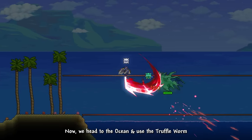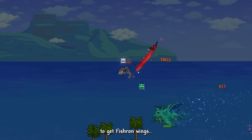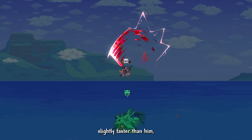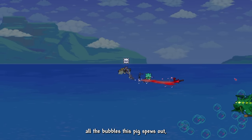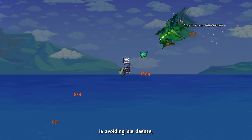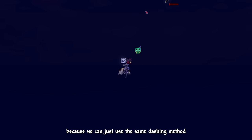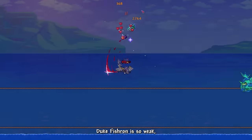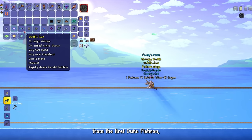We head to the ocean and use the truffle worm to summon Duke Fishron. We need to beat this abomination to get Fishron wings. Duke Fishron wasn't hard in the slightest — we maneuver slightly faster than him. Rising Dragon Slash easily destroyed all the bubbles he spews, and his dashes weren't too much of a problem using the same dashing method we used on Goliath. We destroyed him in under 1 minute and got the Fishron wings.